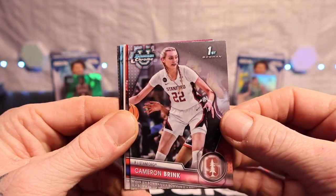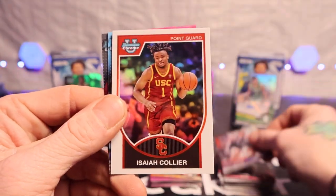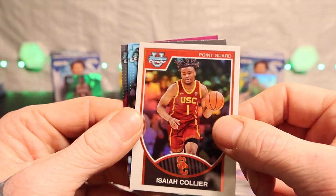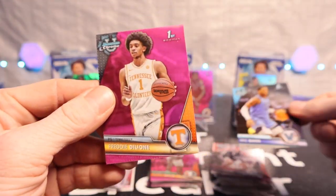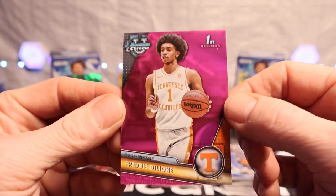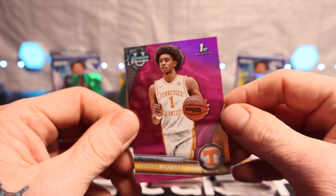All right, we got Cameron Brink, Steel Venters, we got Elijah Colar, Eric Dixon, and then the pink of Freddie the Lion — and not numbered also.